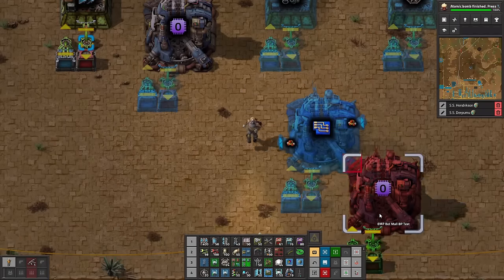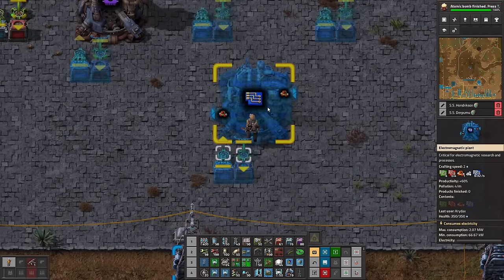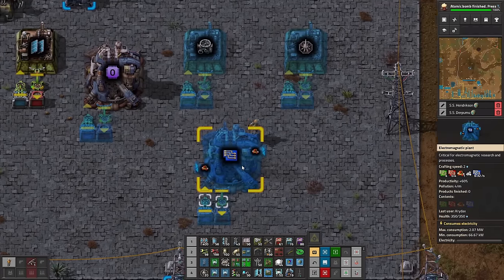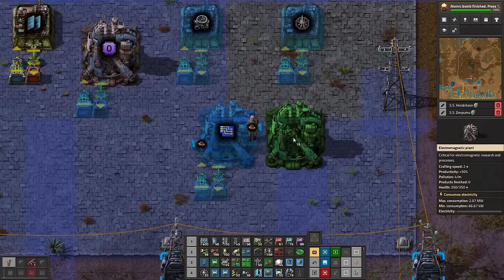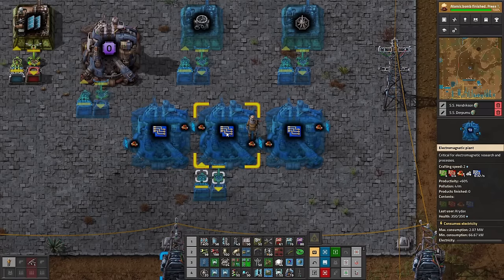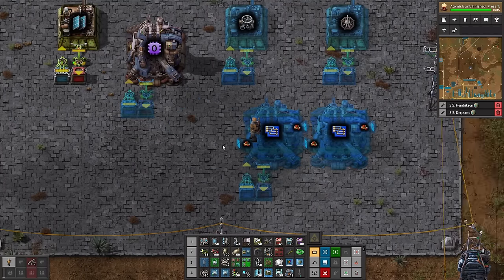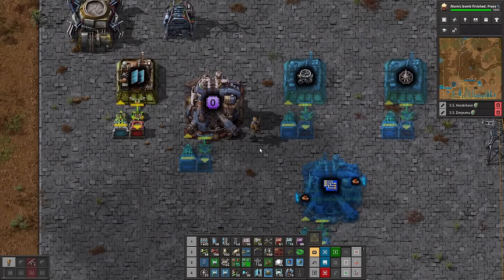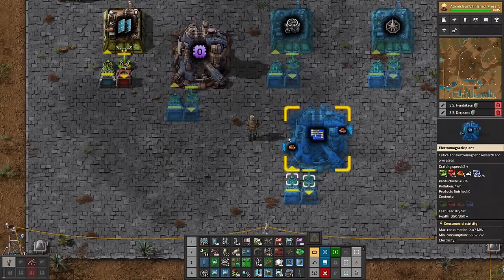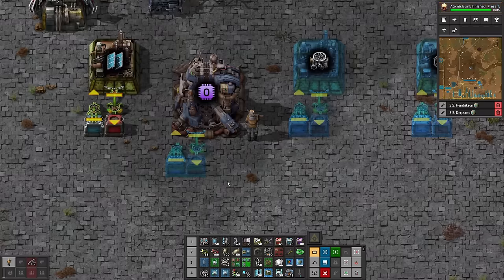So we could set up our blue circuits. Obviously fluids are not included in any of this, so you're going to have to deal with fluids separately. With electromagnetic plants, I'll just paste all of these next to each other and then flip the buildings so that the pass-through connects them all, so you really only have to worry about the fluid in one spot. That's it for today — that's my lesson on parameterized bot mall blueprints. I've found this incredibly useful in my playthrough so far. I will include the blueprint string in the link down below.